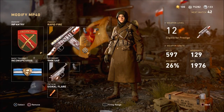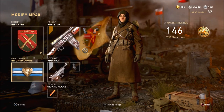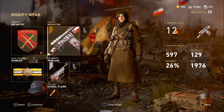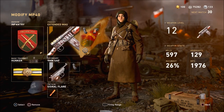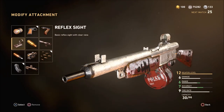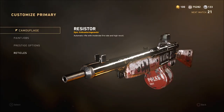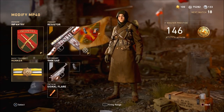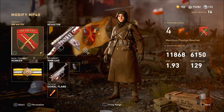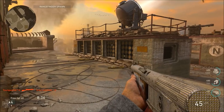For my personal class setup with the Volk, I run Infantry with three attachments to gain extra strafing speed while aiming down sights. For basic training I run either Hunker or Inconspicuous - Inconspicuous for free-for-all, Hunker for Domination or TDM. For attachments I run Extended Mags, Rapid Fire, and Quick Draw. If you don't like the iron sights, you can swap Rapid Fire for a red dot - Rapid Fire isn't required, but it does decrease time to kill and doesn't really affect recoil since it already basically has none.